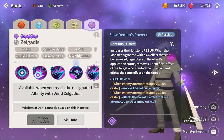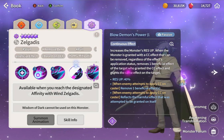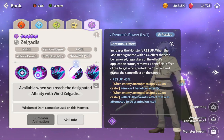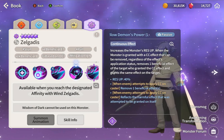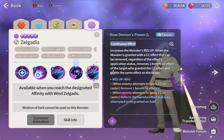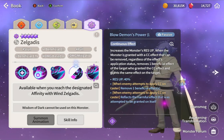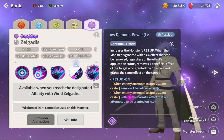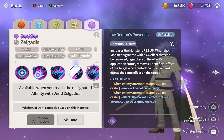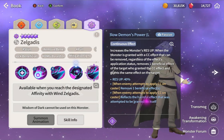Passive: increase monster resistance up by 40% when the monster is granted a CC effect that can be removed - grants effect and removes one beneficial effect from the target who applied CC. When the enemy attempts to apply CC on the caster, remove one beneficial from them and reflect the harmful effect back. There's no cooldown on this - so basically whoever wants to use a harmful effect gets it returned back to them. This alone makes him so strong.